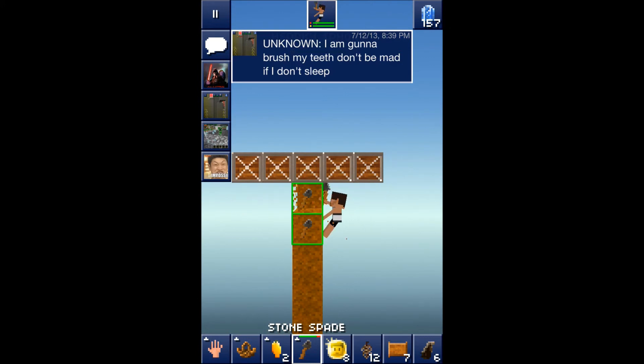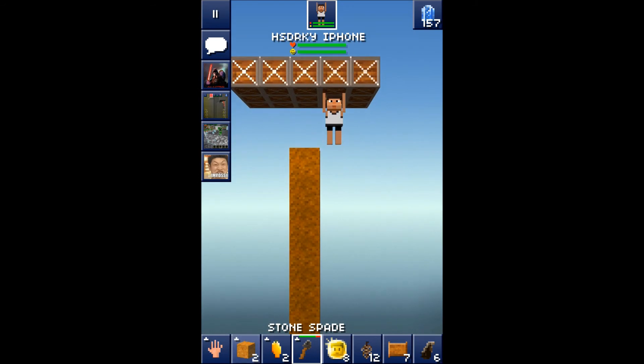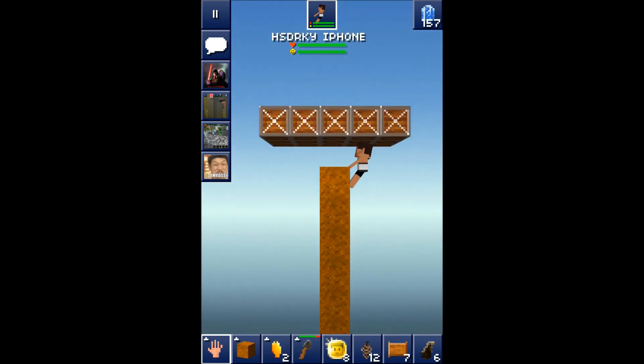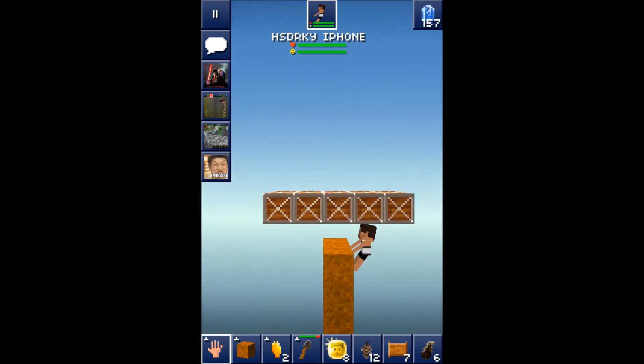After placing your portal, you're gonna want to take down the dirt block tower so people don't see a random dirt column and find your hideout. You'll either want to have ladders available at all times, or use the portal — it's more expensive but more convenient.